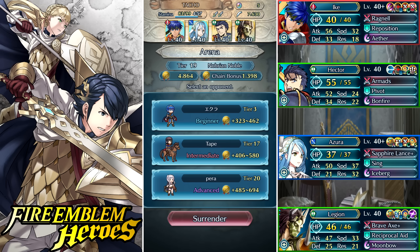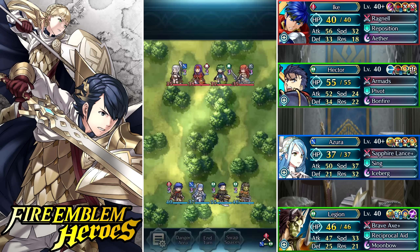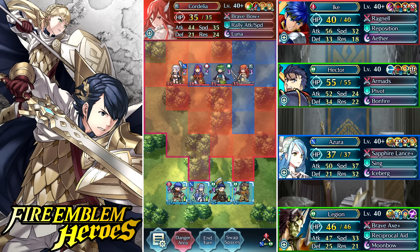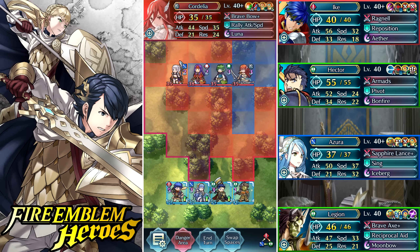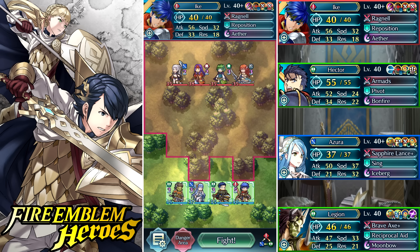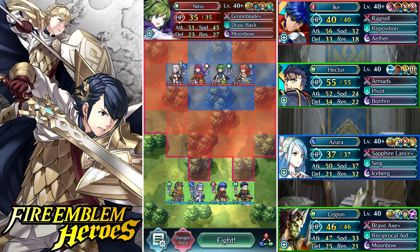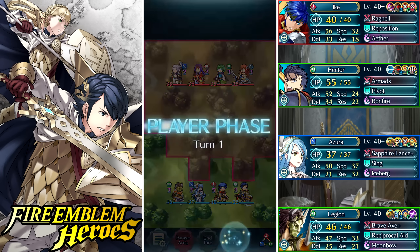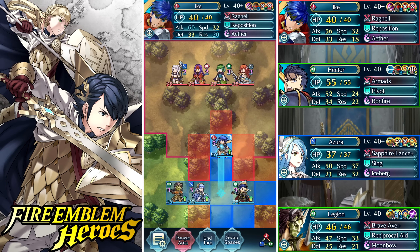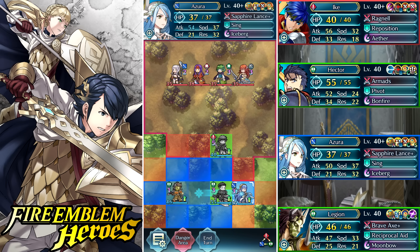Moving on to the next round. This is probably the funniest arena fight I've ever had — it's a team of nothing but glass cannons with bikini Robin as their bonus unit. Probably the fastest arena match I've ever done. The problem with all these glass cannons is they're very low on defense, so I can actually get the one-hit KO on all of them. I just put Ike up to bait one, they attack Ike which puts his HP low enough to proc vantage on all the other attacks, and since Ike is strong enough to get the one-hit kill on them, they're all done.